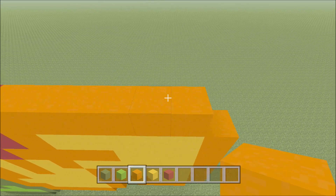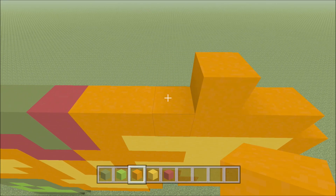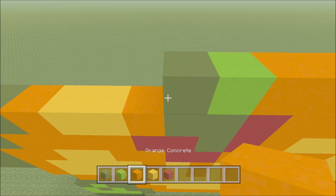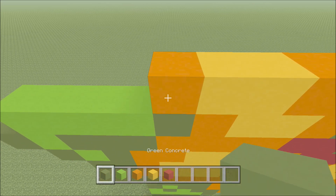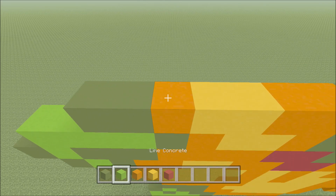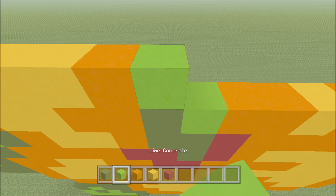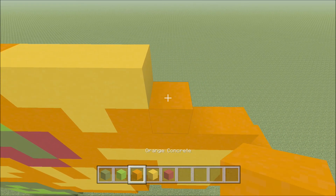Go ahead and move up. We're going to skip the outside right two orange blocks, so above the third one go ahead and build up with an orange. To the left of it add an orange, yellow, two orange: one and two, a lime, green, two orange: one and two, two yellow: one, two, and orange. Two green: one and two. Go ahead and move up, skip the two green on the outside left hand side. Above this orange build up with an orange. To the right of it add three yellow: one, two, and three, an orange, two lime: one, two, an orange, three yellow: one, two, three, two orange: one and two.